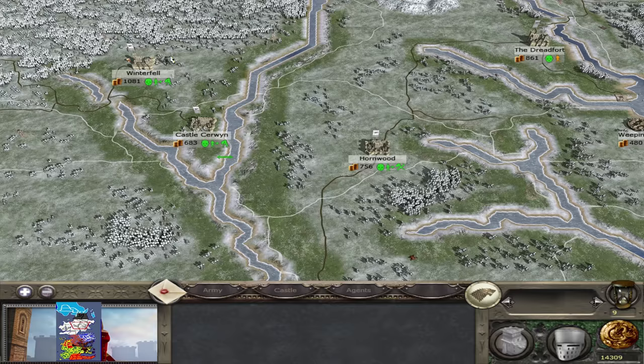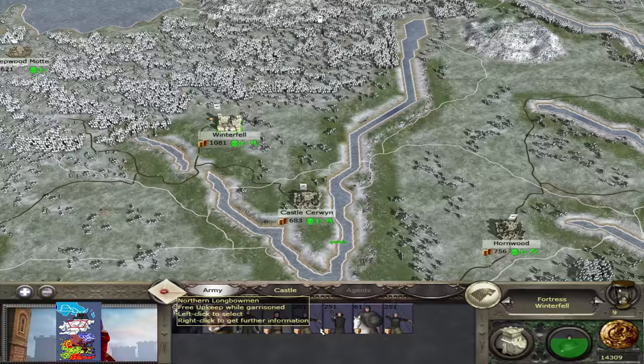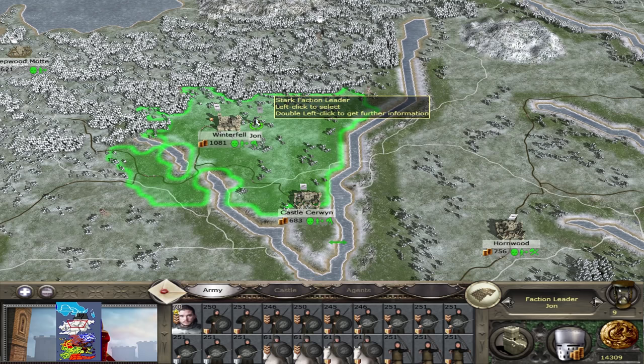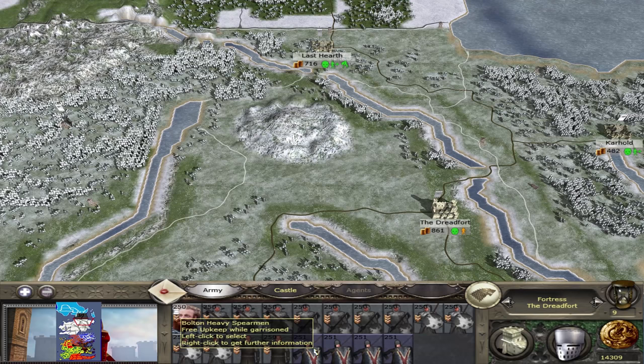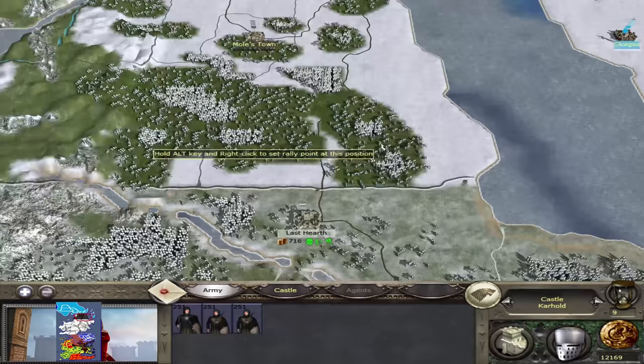Jon's army is looking pretty good — fairly upgraded, a decent amount of cavalry and swordsmen. We do lack artillery and missiles, but that's why I kind of want Davos's army to be more of a support army of lots of archers and pikemen which can hopefully hold the front line, whereas Jon's army is more of a shock army that pushes in and gets the damage done. I'll probably head north with like three full stacks and see how that fares. We might have a really easy time of it, or it might be absolutely horrific.